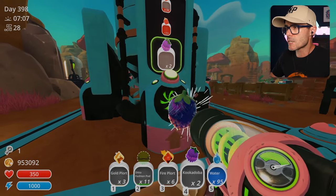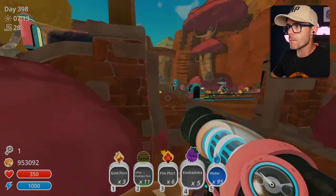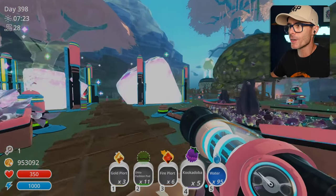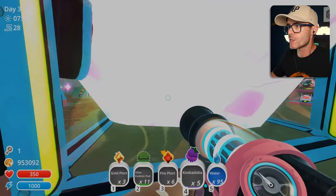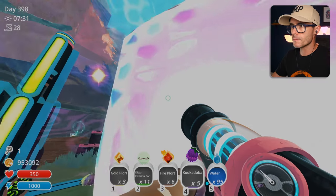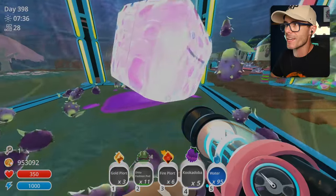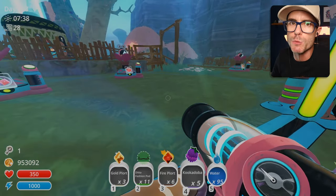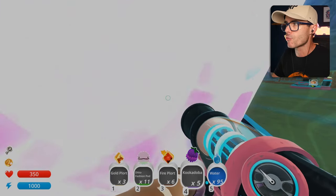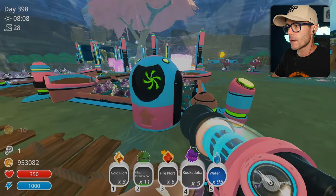I'm going to get these cookodobas, because we can actually plant these things. We can make a cookodoba tree. We're out here in the wilds. That slime is so big — I'm going to shrink him. Now he's size four — much cuter and less menacing. I don't feel like I'm going to get crushed by a giant slime brick anymore. I'm going to demolish this tree, remove crops, and punch a cookodoba in there.